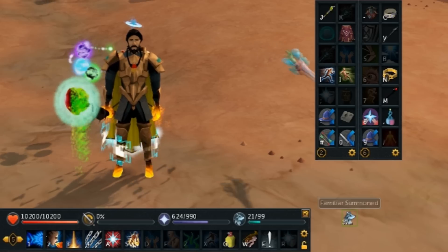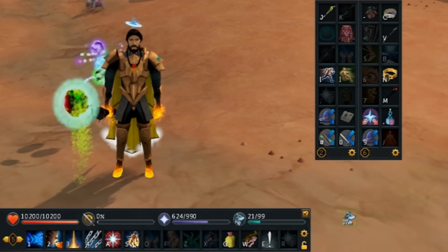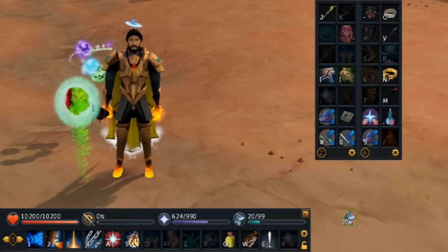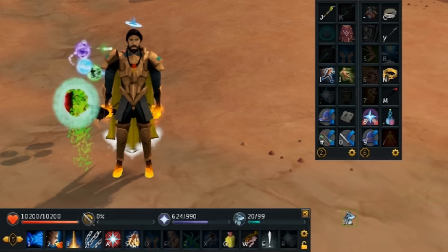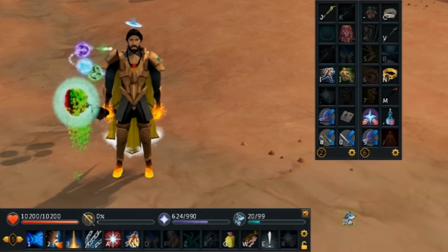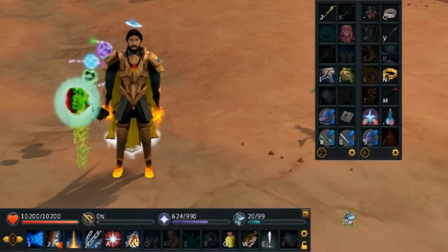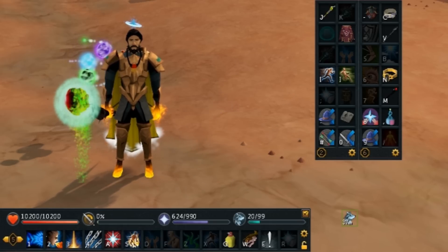My action bar has the three best basic abilities on the far left, thresholds on the right, and food keybound — essential if you want to spam-eat without clicking the inventory. My second action bar has the Gothic staff special for quick spec switching, Vigor, Planted Feet, Sun's Peer, and Sunshine for quick switches, shield and Resonance, prayer switches, and at the end of my primary bar: Provoke and Devotion, which are absolutely essential especially for pet tanking and DPS.